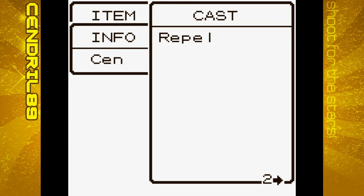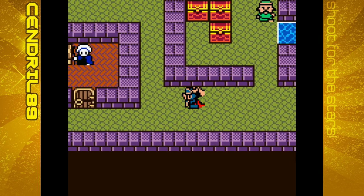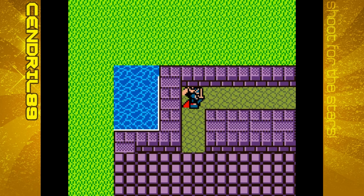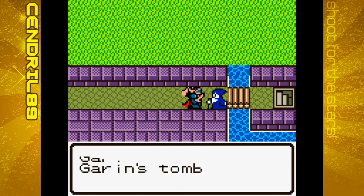We now know the Repel spell. What it does is exactly what it sounds like — it makes the enemies stay back. It will stop weaker enemies from attacking you for a short period of time.